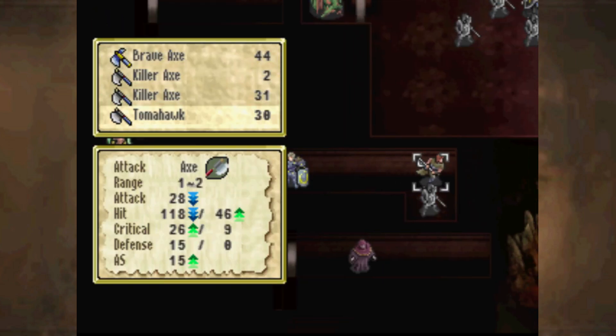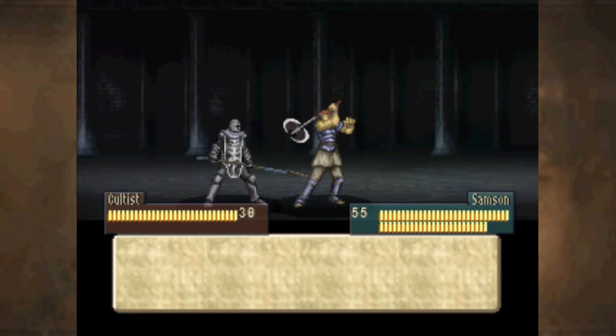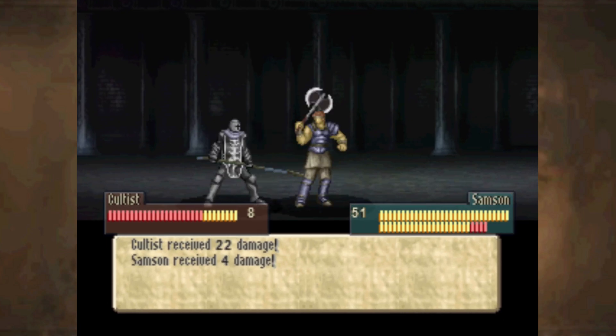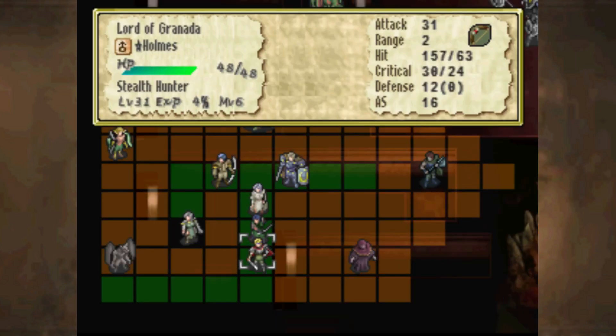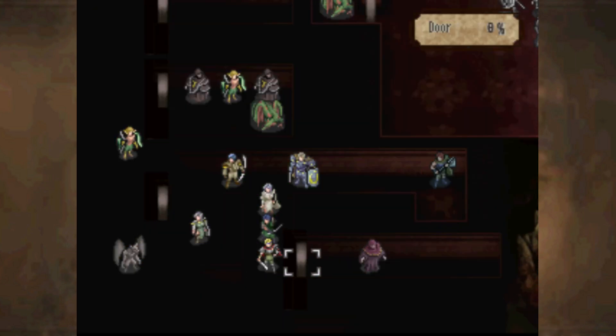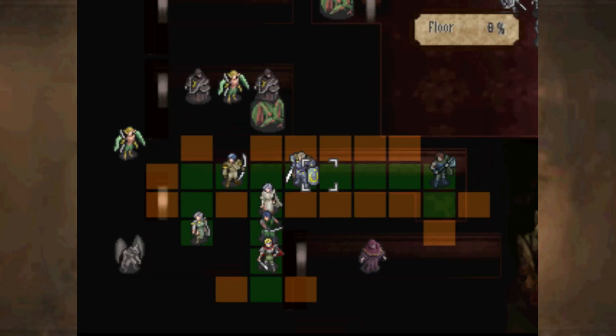I'm going to go over here and tomahawk this guy with Samson. That way if anything tries to attack Samson over the wall, he'll be able to counter. The enemies here are pretty weak and we're very strong by this point, so it really shouldn't be that bad of a chapter. Still, keep your guard up — the Draco Zombies can sometimes be a problem if you're not careful. Also be careful of death critting you.